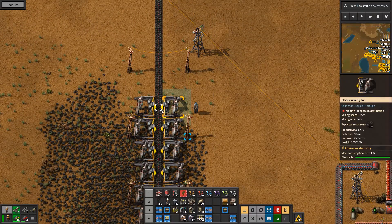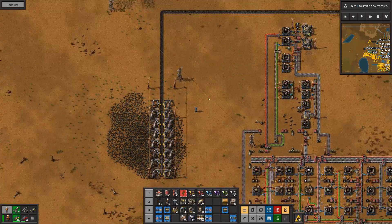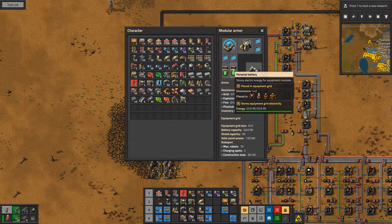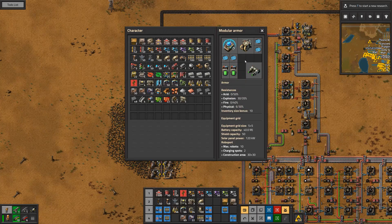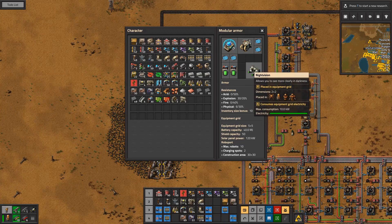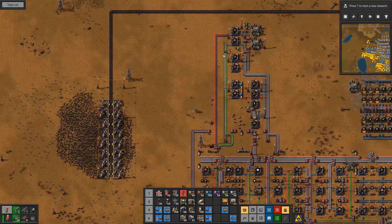I've now also got my personal robots - I've got nine construction bots embedded within me. They recharge from my personal grid where I've got batteries, my own little portable solar panels charging the batteries. As a reminder, I've also got an energy shield, a protective shield, my roboport to allow construction bots to work from my inventory, and I've got night vision so when it turns night time it won't be as dark as it has been in previous videos.